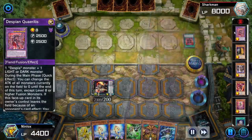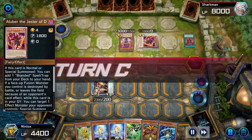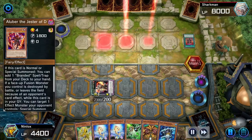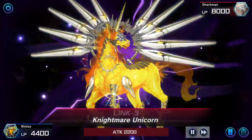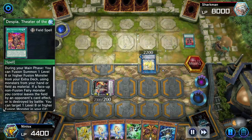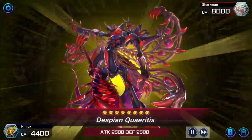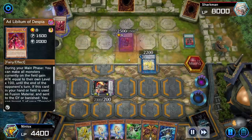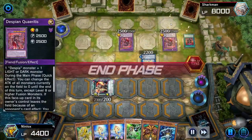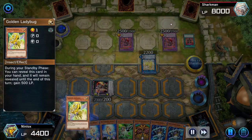They summon Dramaturge, Lubertition — nothing they can do. They summon Maxi-C, knowing I'm not special summoning. They try Nightmare Unicorn to bounce our card — not happening. None of this is working. They try to make another Dramaturge, not sure why, just trying anything. They get another Dramaturge onto the field then just end turn because they can't do anything.